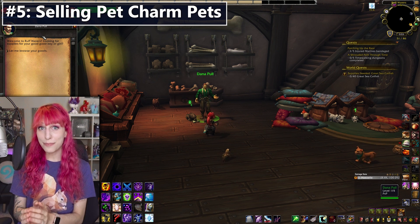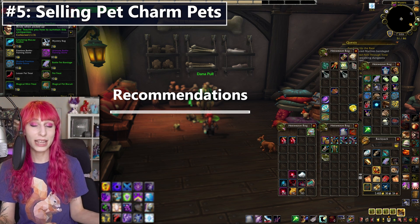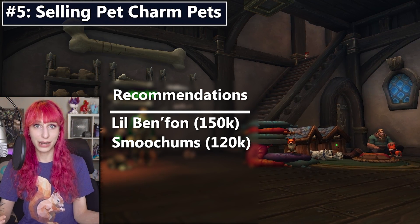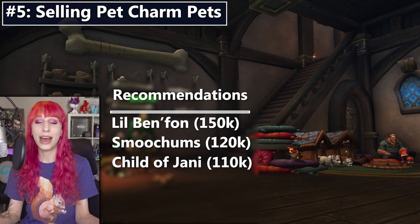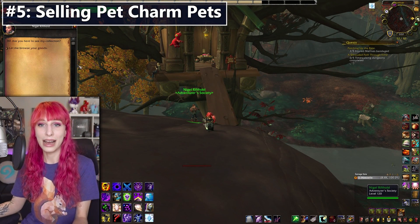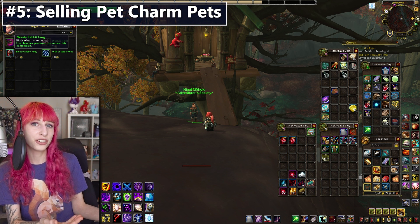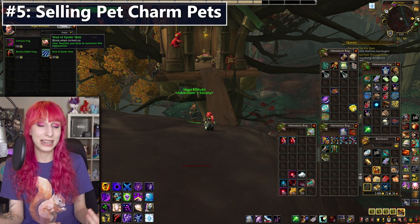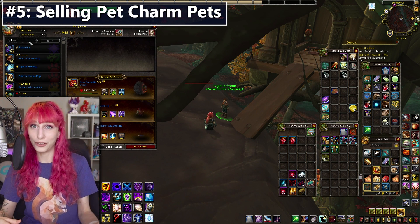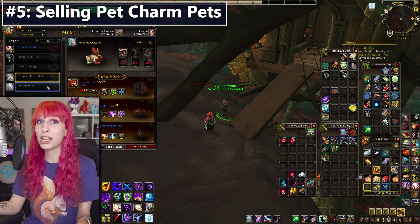Number five is selling BFA Battle Pets, specifically the ones you can get for Polished Pet Charms. There are a massive array of pets available for Polished Pet Charms, and many are either locked to one faction or hidden behind quest progress — sometimes you need to do a world quest to unlock that pet on the vendor. If you've unlocked something like that, you can farm up Pet Charms (much easier with alts) and for not that much effort buy a pet for 100 or 150 charms and sell it for a lot more. For raw time invested versus gold output, this is probably one of the most efficient methods on the list.